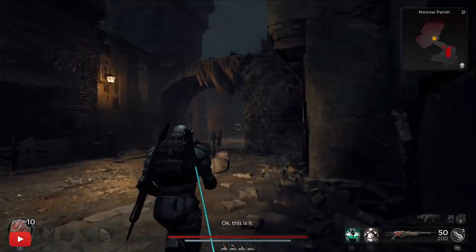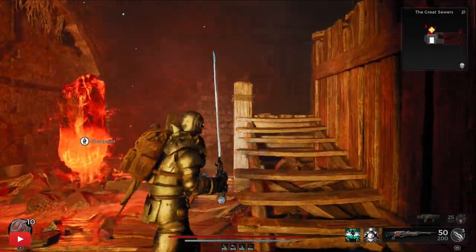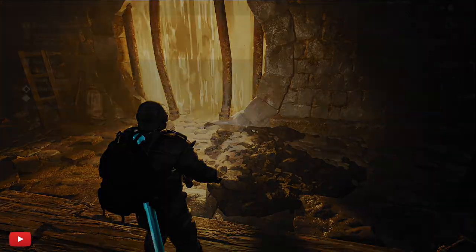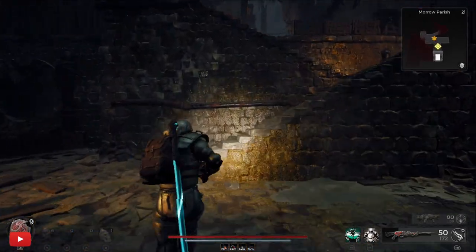On Lost, reroll until you get Marrow Parish. Once at Marrow Parish, follow the main doors with the exclamations all the way through the dungeons and into the sewers, and out of the sewers until you get to the asylum.